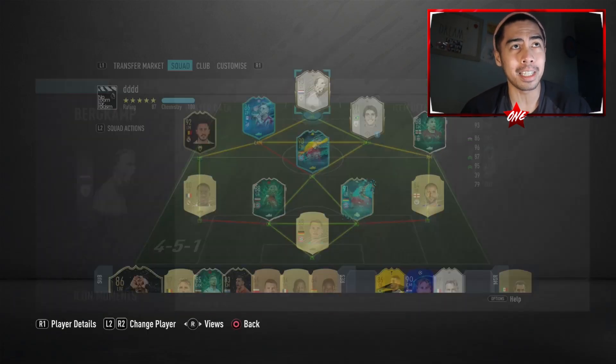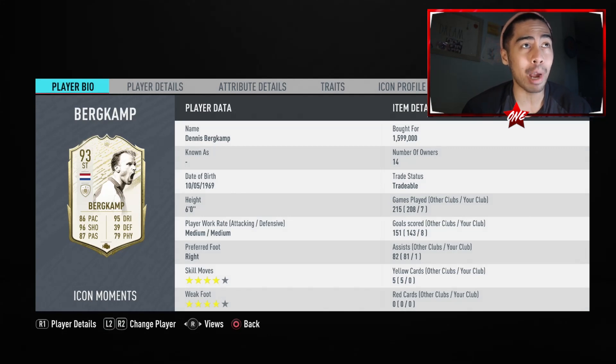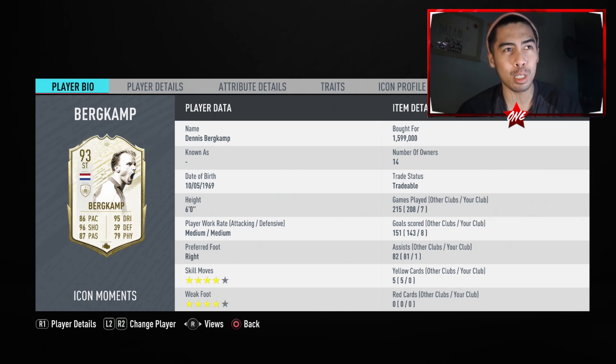The one we're going to be focusing on is going to be this 93 rated Bird Cam. When you look at this card, he looks like he has all the makings of an end game card. He's six foot tall, he has medium-medium work rates, which probably means his best position is going to be CAM. He's right footed with a four star, four star combination. I played five games in the Division Rivals — I got eight goals and one assist. The reason why it says seven games is because people are relegating left and right.